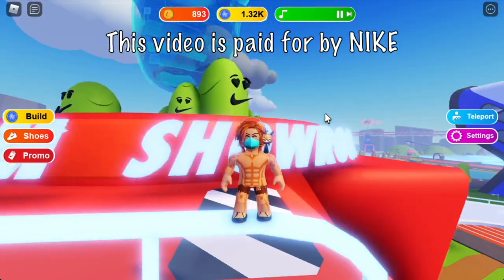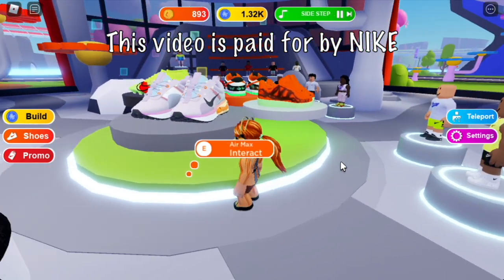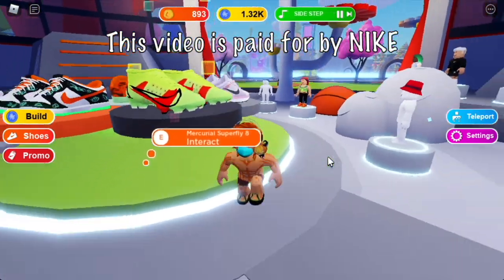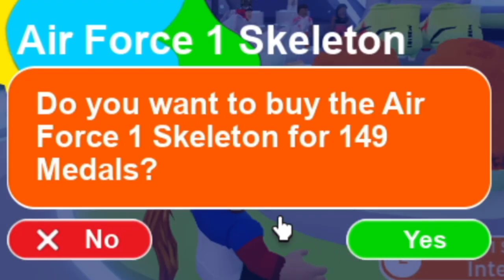We're gonna talk about it later. But first, let's enter the building — the Nike showroom. So far, we have 4 available shoes: the Air Max, the Mercurial Superfly 8, the Dunk Low Halloween, and last but not the least, the Air Force One Skeleton.